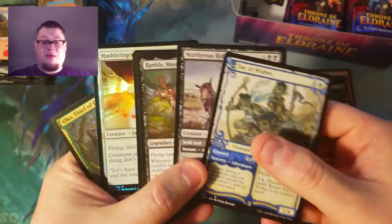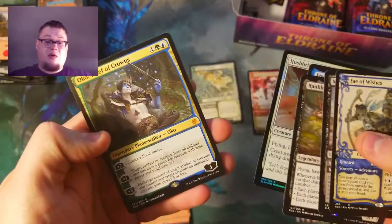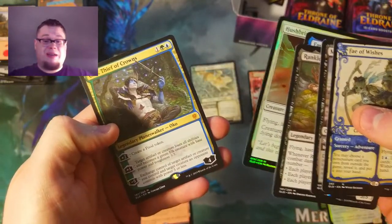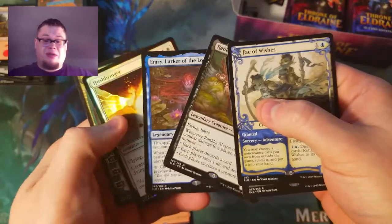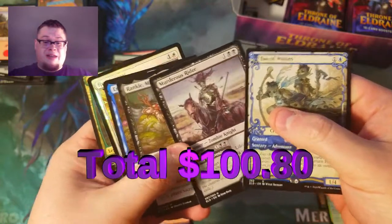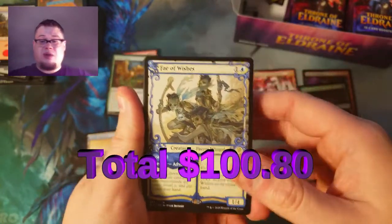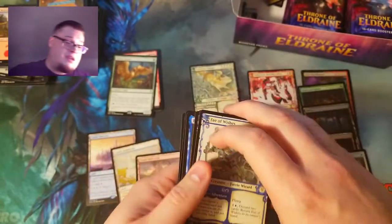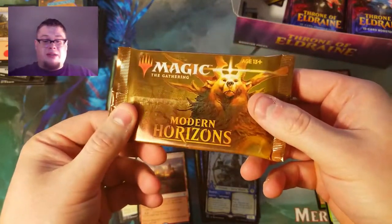Holy crap — Fey of Wishes showcase, Murderous Rider, Rankle Master of Pranks, and freaking Oko on the very first pack. This box is throwing us for a loop. Totals are up on screen — I think we're doing pretty good, I'm excited. Stay tuned, next week we're going to open up the second part of the box. But let's go ahead and open our Modern Horizons pack.